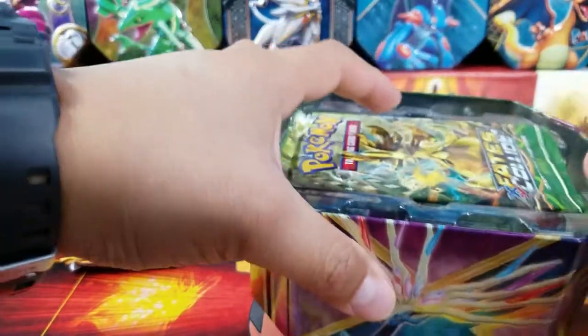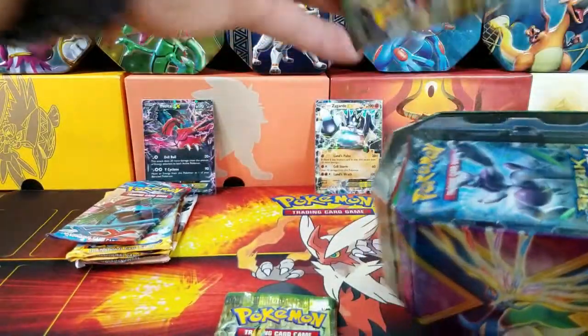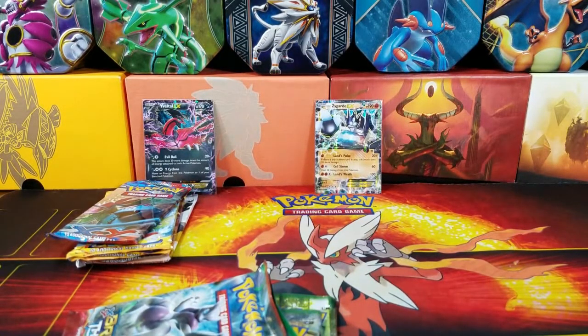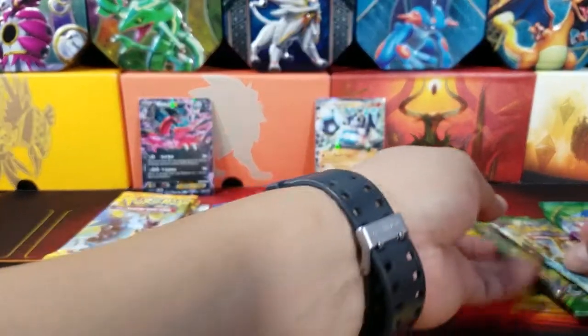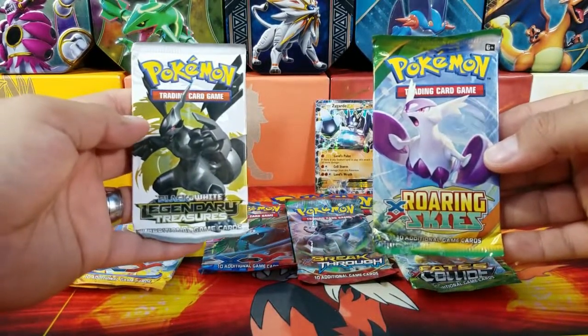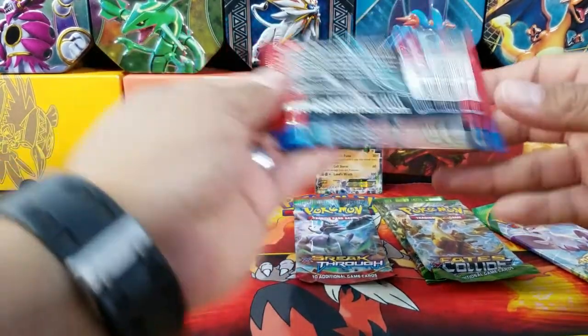I'm going to take that code card for TCGO. Here we have some more recent packs, so we can do almost like an old-to-new kind of battle here. Two Fates Collides, a Breakthrough, and a Roaring Skies. We're going to do Breakthrough against XY Base Set, then two Fates Collides against XY Flash Fires, and the last battle will be between Roaring Skies and Legendary Treasures. Let's go ahead and crack open the old stuff first and then move on to the new stuff.